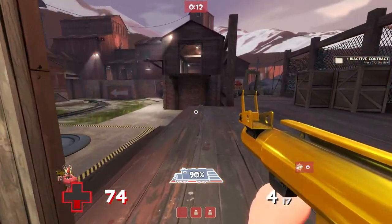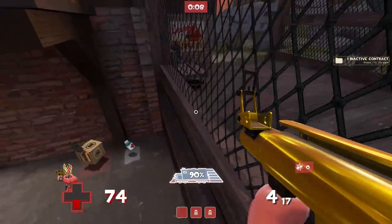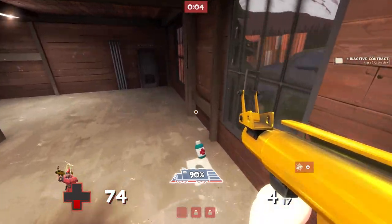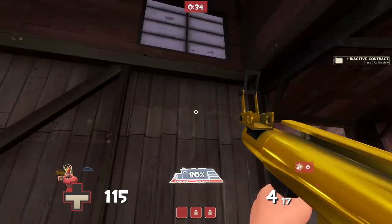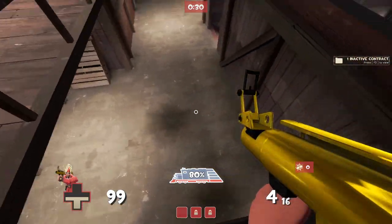On the last point, that balcony that you'd normally have to rocket jump up to or walk all the way around — you can actually jump off the side of this wall where there's that little bit of wood coming through and just walk all the way up. Then, if you want to come further through this building as a soldier or a demo man, you can get up to this top little attic area and absolutely destroy people as they walk through.